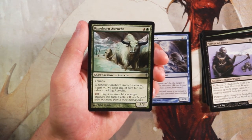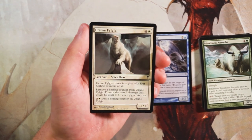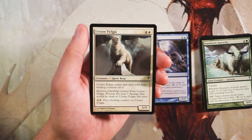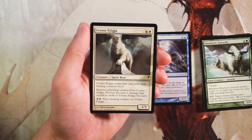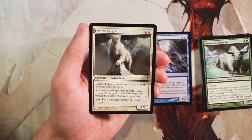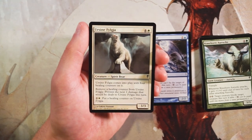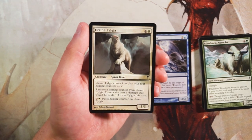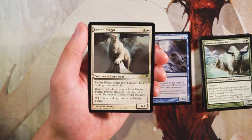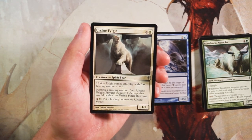Ursine Fylgja is a spirit bear — a 3/3 for four and two white. It comes into play with four healing counters, and you can remove a healing counter to prevent the next one damage dealt to it this turn. You can also pay two and a white to add a healing counter. It's okay — it'll live a little longer — but it's still a 3/3 for five which is pretty bad. I wouldn't take it over anything we've already seen.